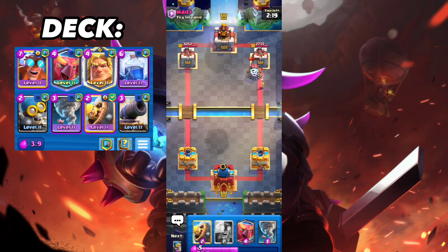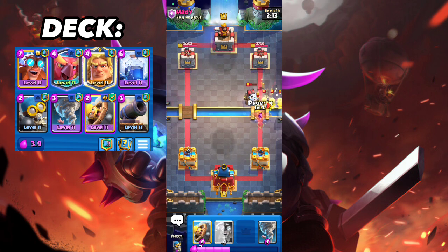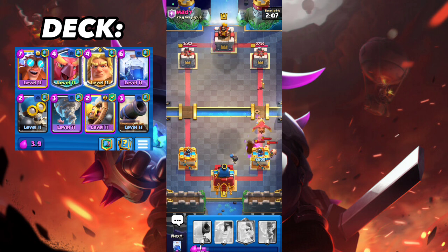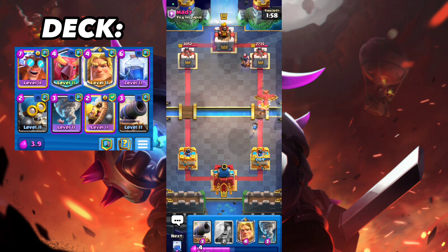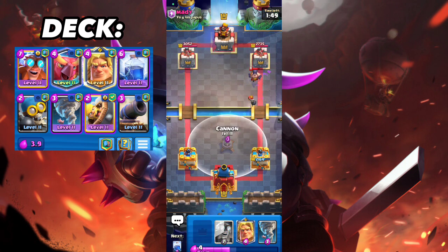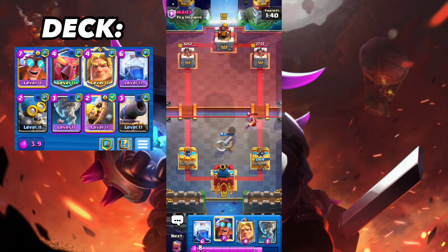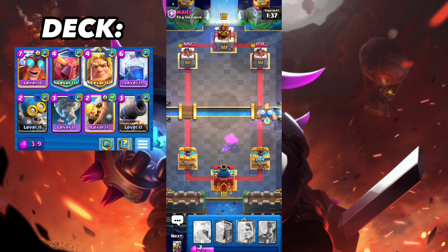He made a really good play with the Guards — that's the problem. He puts something down for the Sparky. Nothing — yep, he goes that. I go Barberel — the Barbarians should kill it, amazing. Why do you have Pigs with Electro Wizard? That doesn't make sense — two win conditions and the Executioner? And Valkyrie too? Let's go — Cannon kills the Valkyrie.